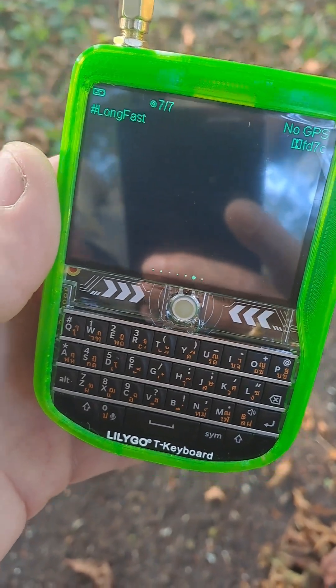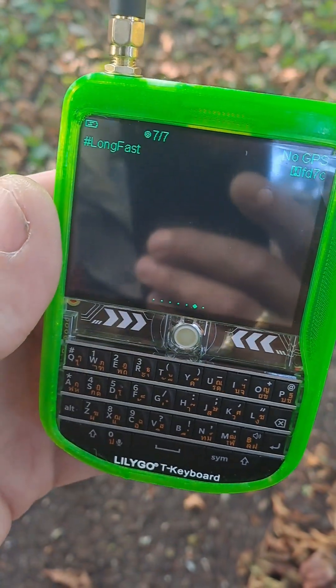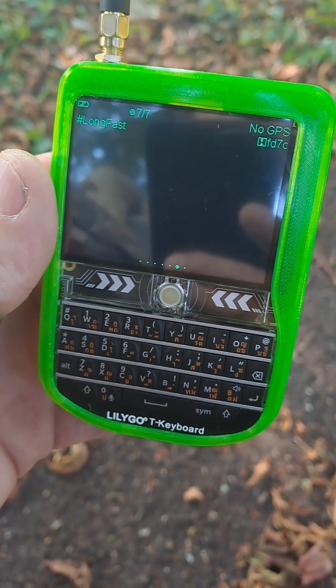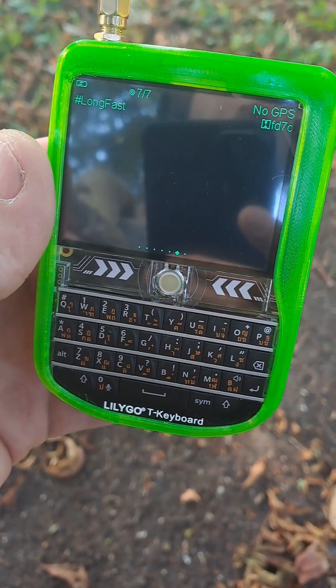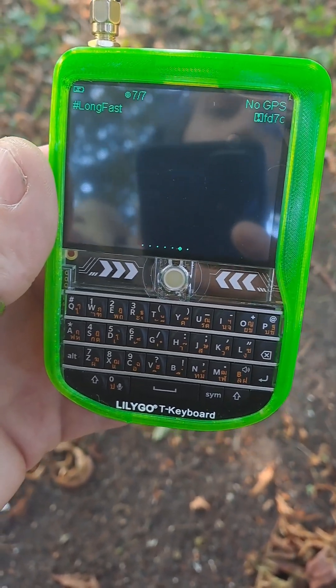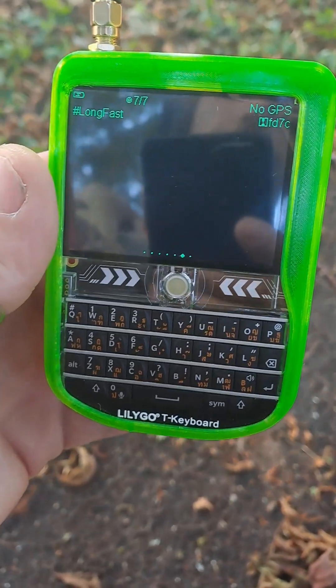All right, with the fluorescent green TPU case, seven out of seven. The antenna is on the roof and I've only got a bungalow, but it is on the roof. I'll give it a quick ping before we go. I can't be bothered to do a proper range test, so I'm literally just going to send it a direct message and see if it receives it.